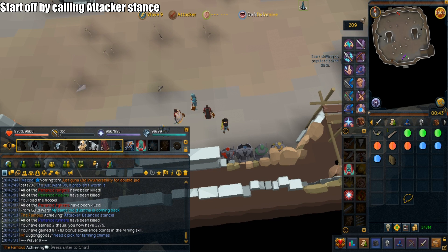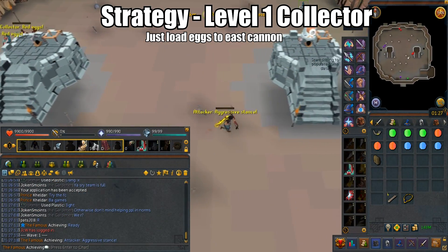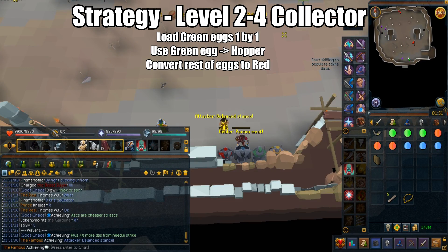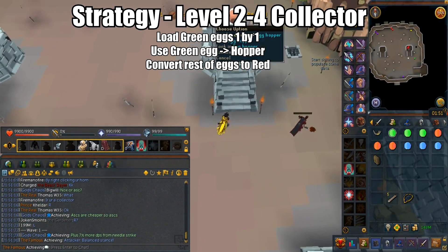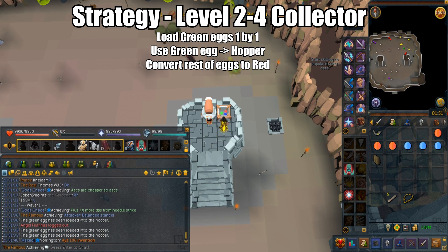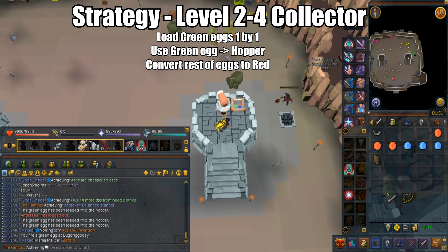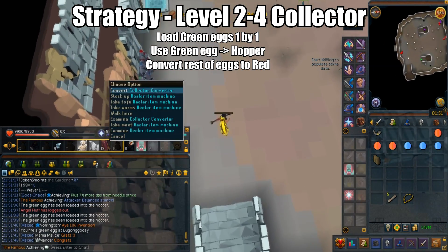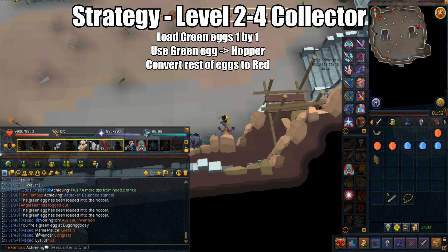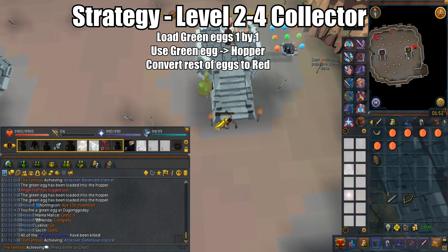Let's get into the strategy. There are three ways to start, and in all situations you want to call the attacker stance. For a level 1 collector, the only thing you can do is load all the eggs into the cannon because you cannot convert. For a level 2 to 4 collector, instead of loading everything into the east cannon at first, you want to manually load the green eggs one by one — just press use green egg on the hopper one by one. Then with the remaining eggs, select the first option and convert them to red eggs. It will convert all the blue eggs to red eggs. If the blue eggs are still in your inventory, that means the conversion was cancelled, so you have to redo it. A common mistake is thinking you've converted the eggs when the conversion was actually cancelled or interrupted. Then load the rest of your eggs into the east cannon.